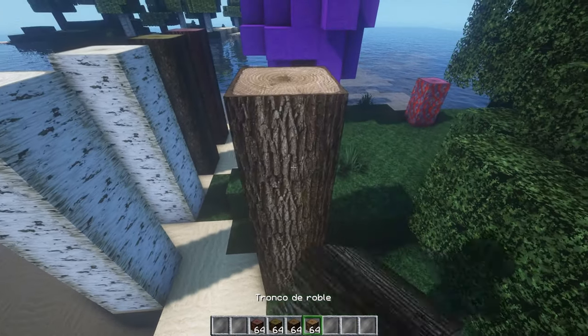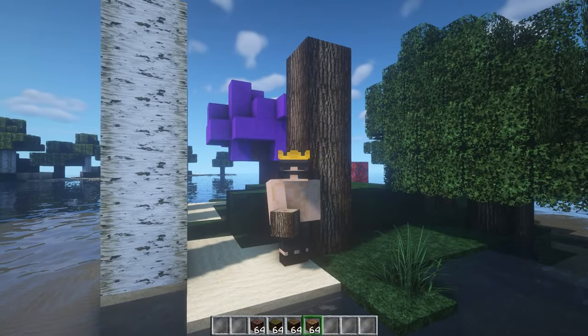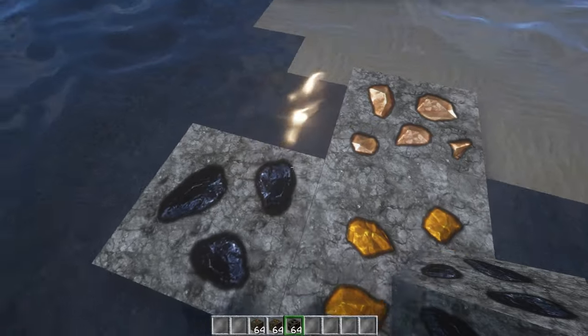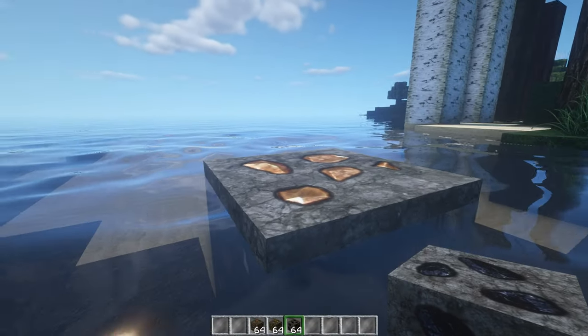Luego tenemos este que es más clarito, este sí está chidote. Foto con F2, chidote con el árbol. Sigamos — el hierro me gusta, el oro no me termina. Me quedo con el hierro, el hierro está bien chidito.